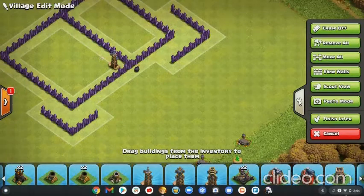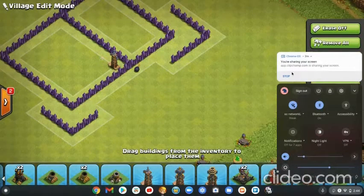So that is how to defend against queen charges when you're base building. Thank you guys so much for watching. Ronaldo out.